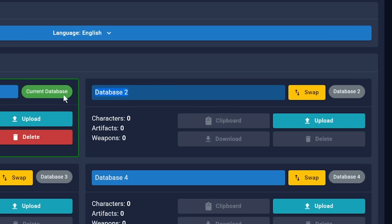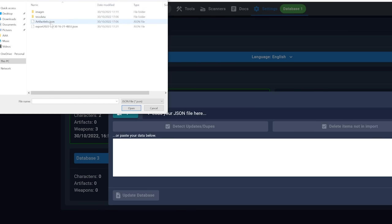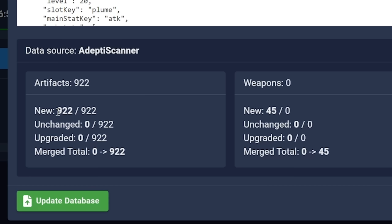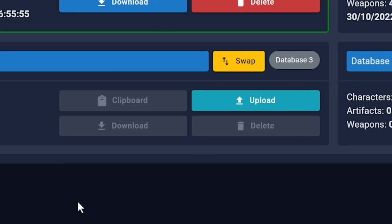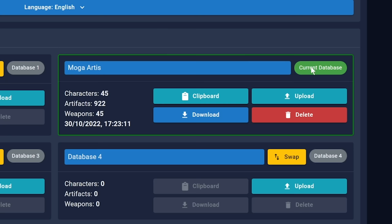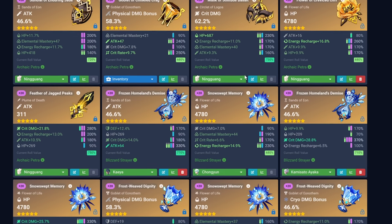Going up here to settings, let's go to Database 2 — Moga Arties — upload JSON. Going back to that path we had before, throwing this one in there. 922 artifacts — that sounds about right. I have more, but since I did have it set to rarity minimum five, I guess it dumped all the four stars. We're just going to hit update database. All right, I'm guessing we're just going to delete this one, then hit swap so that this is the current database. Now you can see up here we have 922 artifacts.